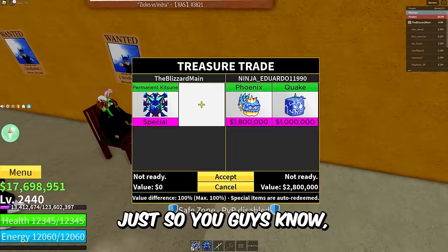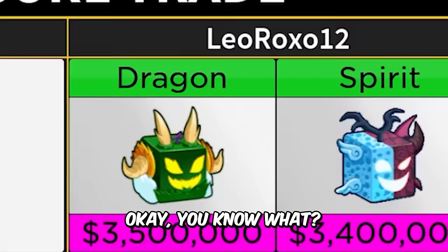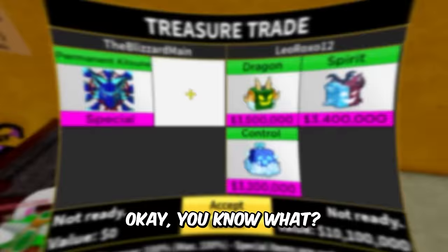We got Ninja Eduardo — we're in the next server by the way. Phoenix, Quake — oh my gosh, all these really terrible trades, man. Leo Rocks though — Dragon, Spirit, Control, and Venom — unfortunately definitely not worth permanent Katsune, but I will say these Blocks fruits are honestly not that bad overall.